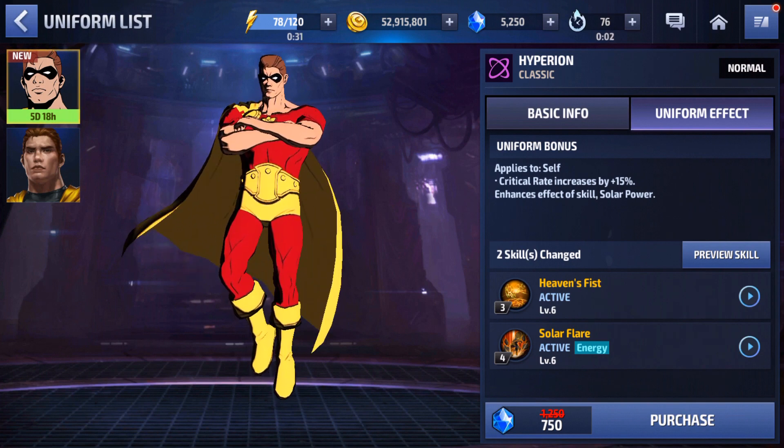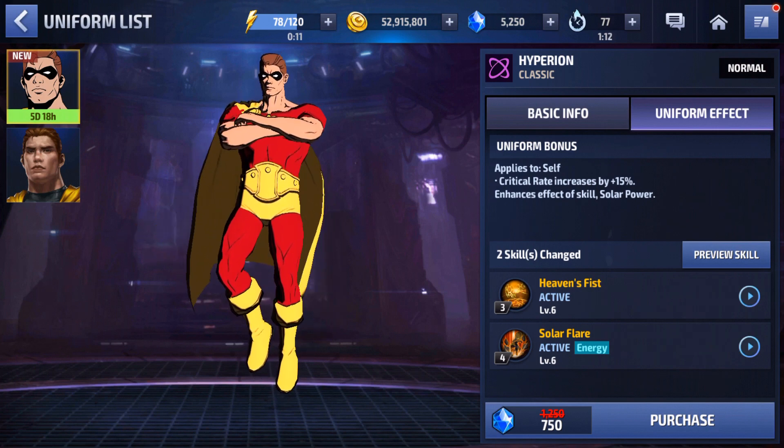The uniform bonus is going to be increased crit rate by 15%, which is nice, and then it enhances the effects of the skill Solar Power, which is his four-star passive. It changes his four percent HP heal to an eight percent HP heal, which yes, that is double, but it is still on a 15-second cooldown.